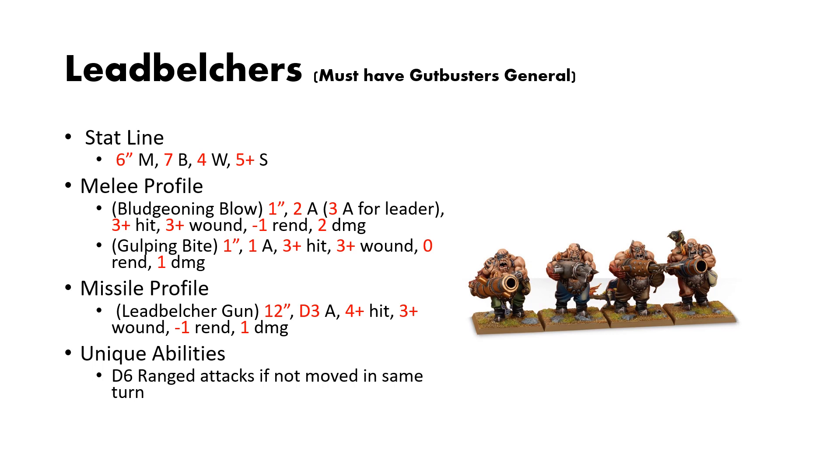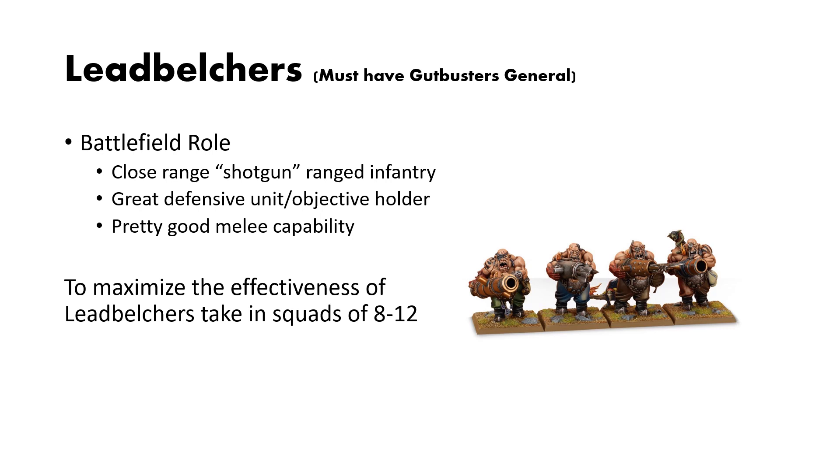Their only unique ability is tied to the Leadbelcher gun: if you have not moved in the same turn, you get D6 attacks each. That could potentially be a lot of attacks. The Leadbelchers are kind of a close-range shotgun infantry unit. They are great defensive units and objective holders because they can get those extra shots without having to move, and they have pretty great melee capabilities for a ranged unit. To maximize their efficiencies, take them in squads of 8 to 12 — having 12 D6 attacks against any one unit can be pretty gnarly.